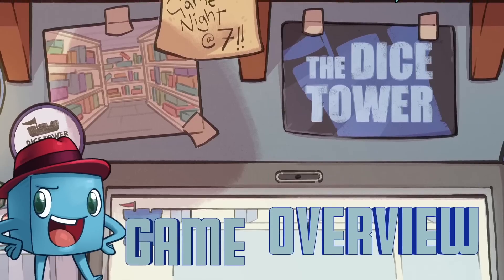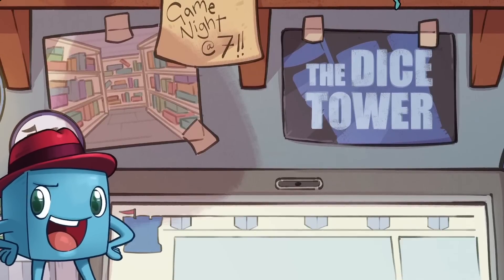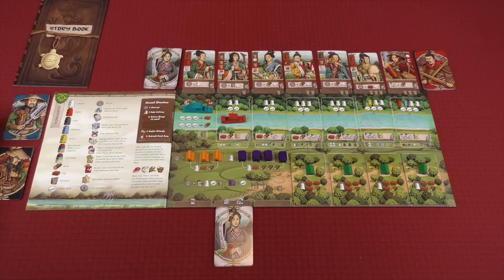It will be spoiler-free, because there are certain elements that would be spoilers, but I will keep it spoiler-free, and then we'll come back here and I'll let you know what I think. Here we see a game of Legacy of You all set up, as it would be at the beginning of a campaign. Without giving away any spoilers, there might be some adjustments to the starting setup as you progress throughout the campaign.